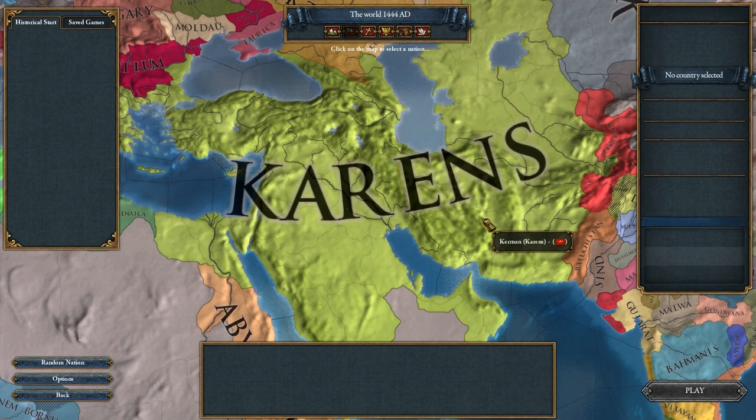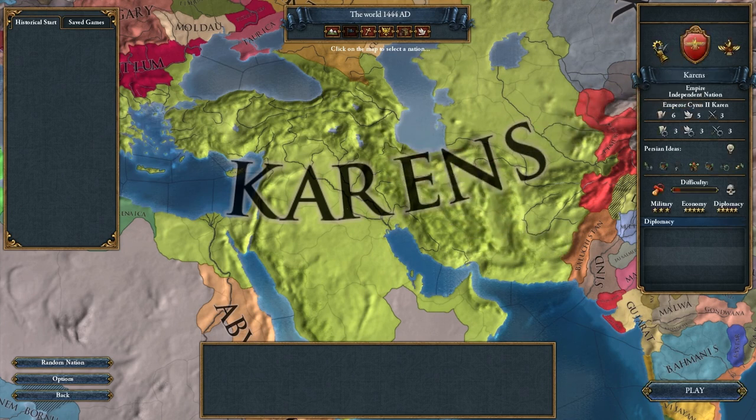There's a huge problem with just the base conversion: it put us in the Western tech group. That's very bad. It has us with an empire government type, which is fine — not that much more powerful than anything else — but the Western tech group is very bad. I thought it would convert us as the Ottoman tech group, but because I apparently had so much tech in my domain provinces, it put us in the Western tech group.